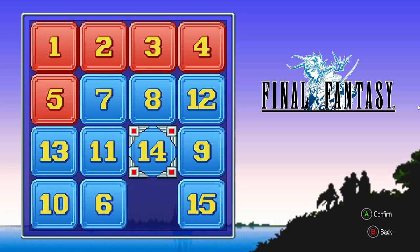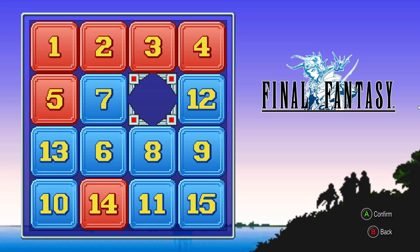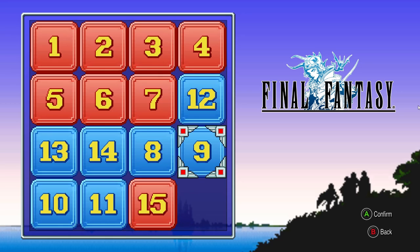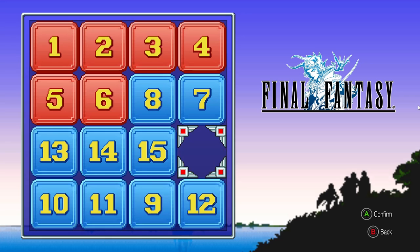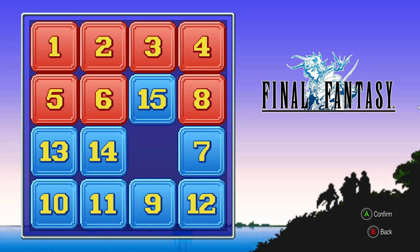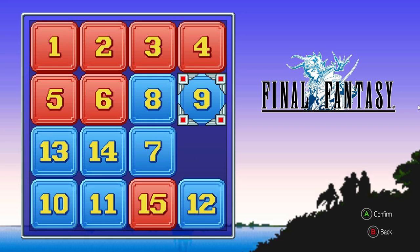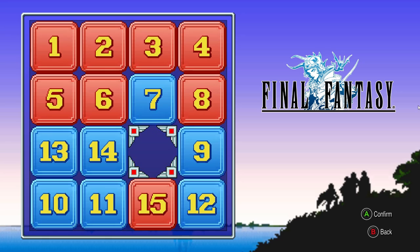Then you rinse and repeat for the second row. Five in the corner, six right next to it. This could cause some people confusion when something like this happens. All we're going to do is put the eight exactly where the seven was, and then it's just a matter of putting the seven directly under the eight. You might have to move things around a little bit, but it's relatively easy. Once you have the seven under the eight, you slide them over into position.